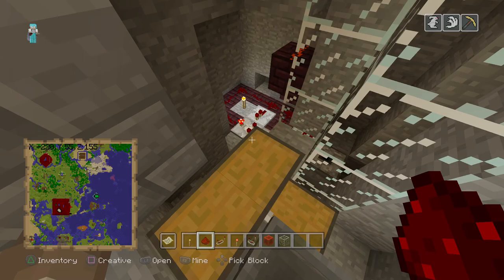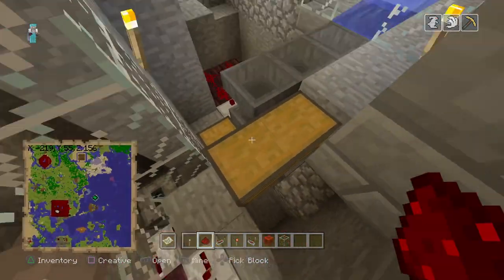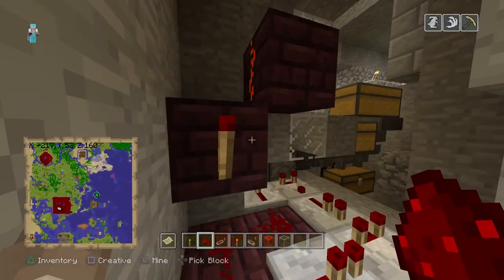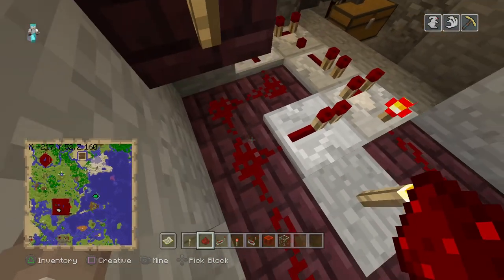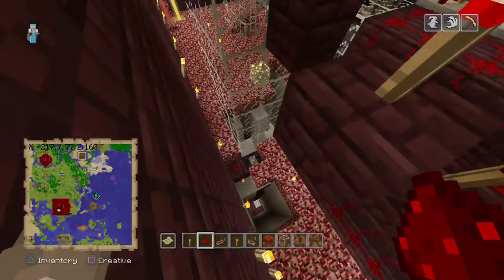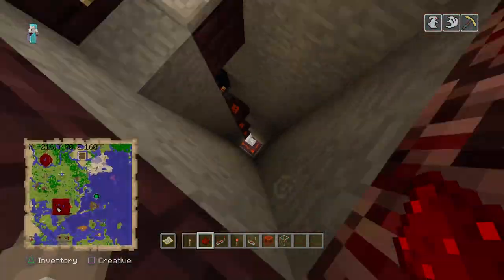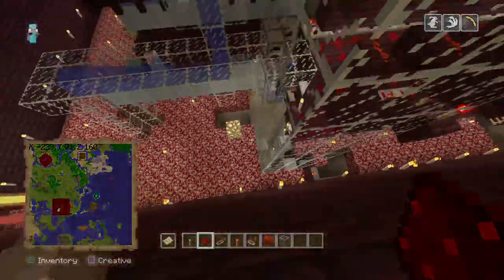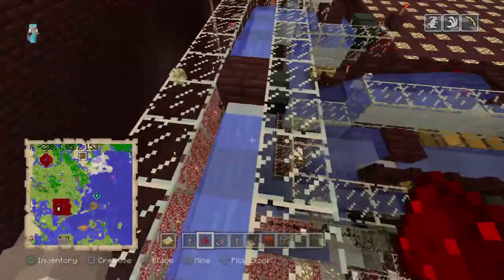Everything gets rapid-fired up. We have a couple chests of buffer items and an emergency shutoff system — when this torch is on it also shuts off this rapid fire pulsing system. Flip that switch and it powers the dust down there so it won't elevator up the stuff. What's elevated comes up here and goes around the entire sorter four times.